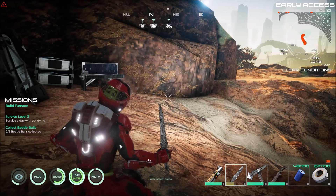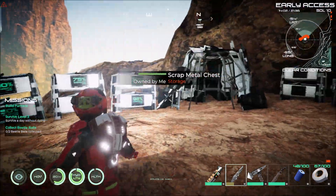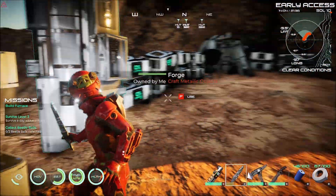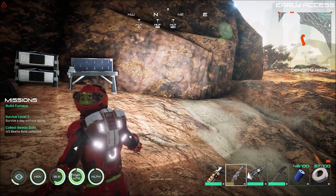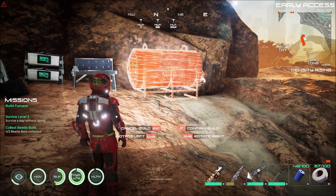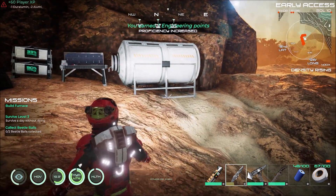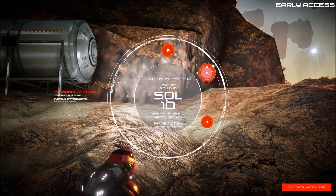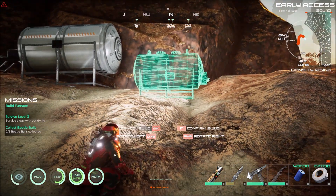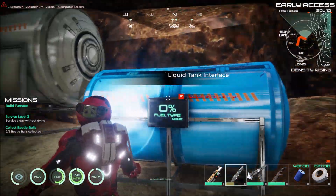Alrighty folks, we are back and I am ready to keep building. So what I told you guys before — I was going to move my base. The base has been moved. Got power. So up next we're going to build a gas tank and a liquid tank. Always want those little screens sticking towards you so you can see what's up.